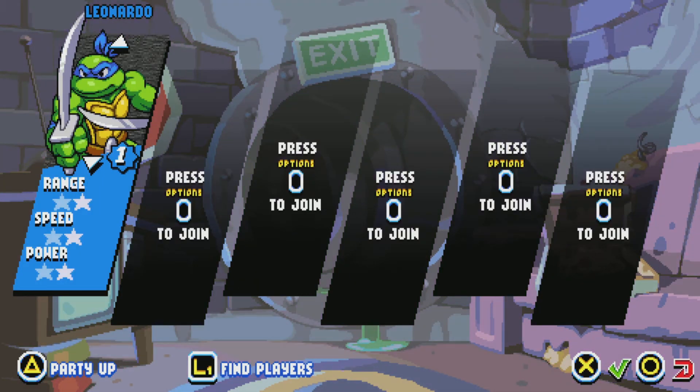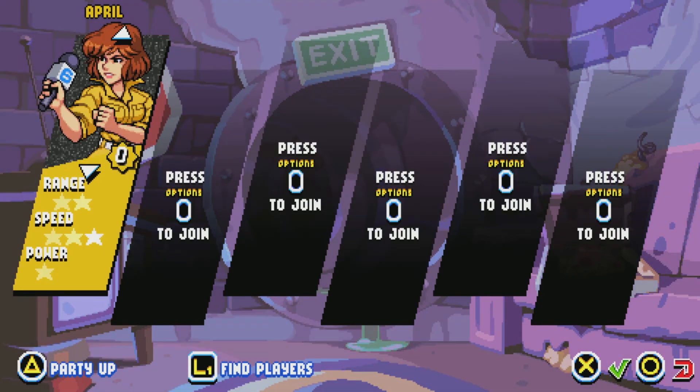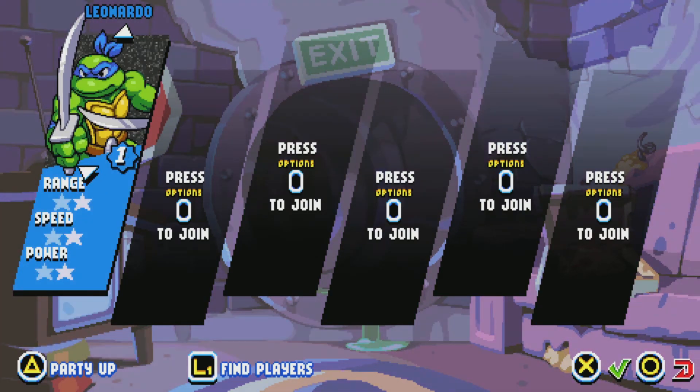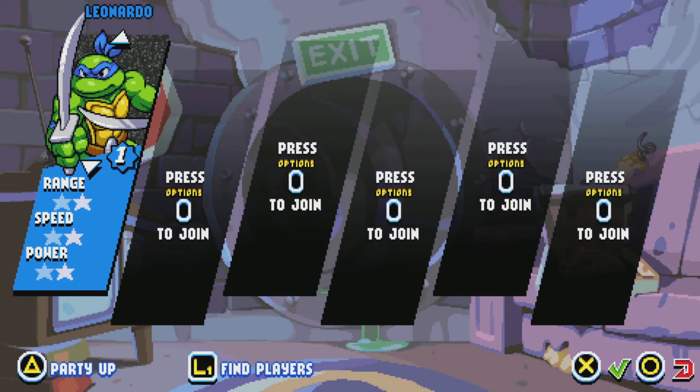So as you saw on the other screen, we're dealing with all of the Ninja Turtles as well as April O'Neil and Master Splinter. It's not a spoiler to say that Casey Jones is also a playable character — that was revealed recently in some videos for this game. I'm looking forward to playing as Casey, but it seems he's an unlockable. I haven't looked into how to unlock him — maybe I have to beat the story first. But looking forward to playing as him. Let's jump into the mechanics of the game.